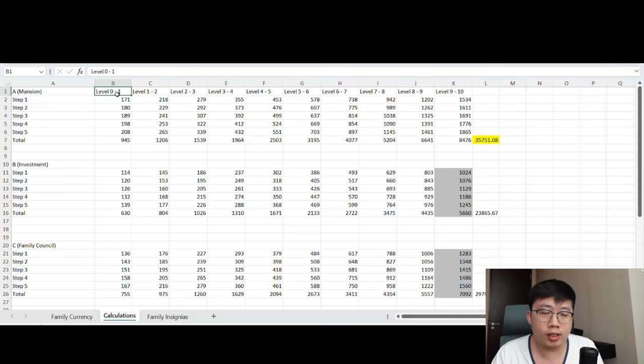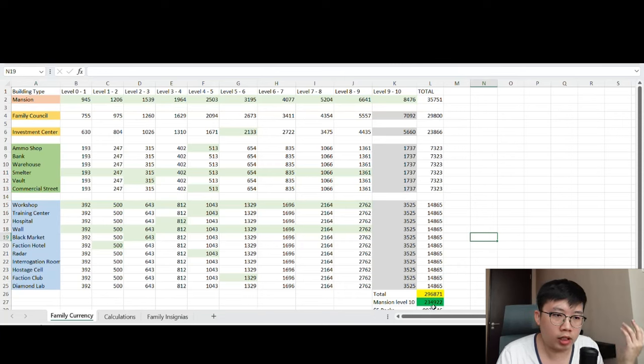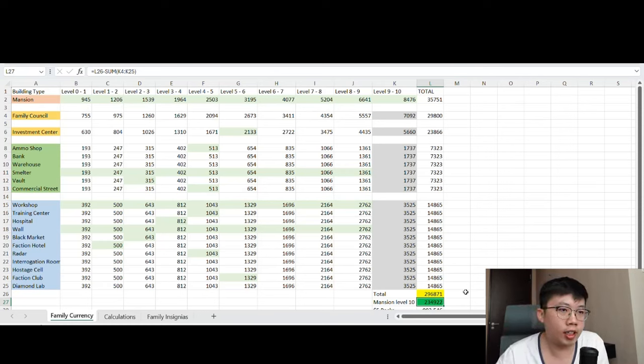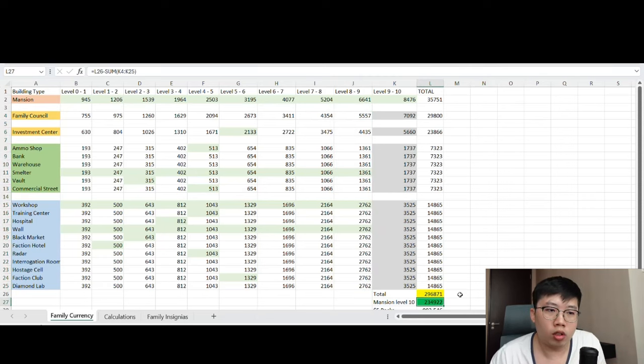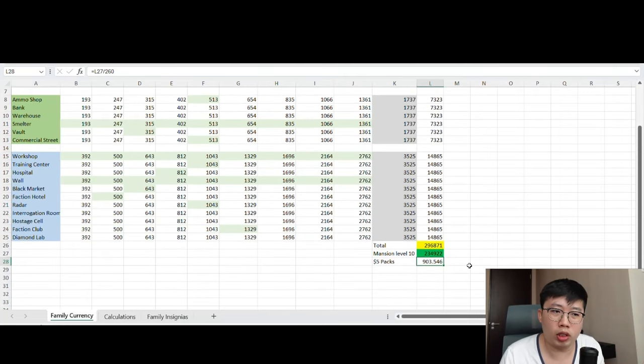This topic is mainly on how many family currencies are needed to upgrade your mansion to star level 10. Looking at the family currency table, you can see the green highlighted box for mansion level 10 — this is the maximum amount of family currencies I predict is needed to reach mansion star level 10. That number would be reduced if there's no need to max all buildings to star level 9. The table also shows how many $5 purchases would be required.